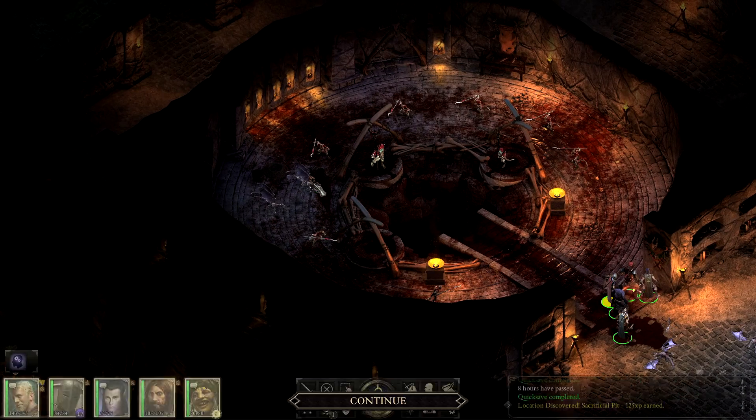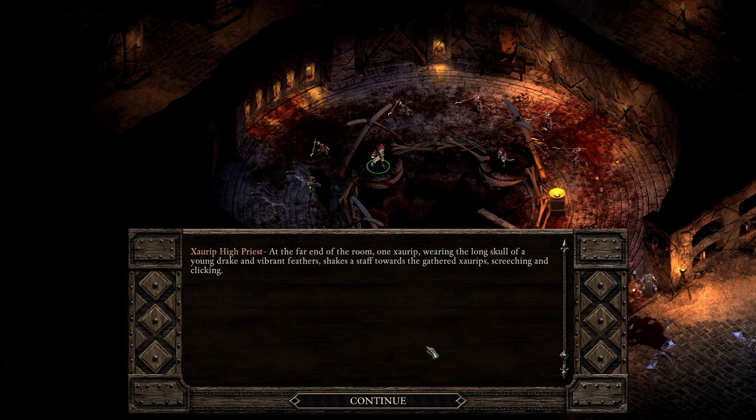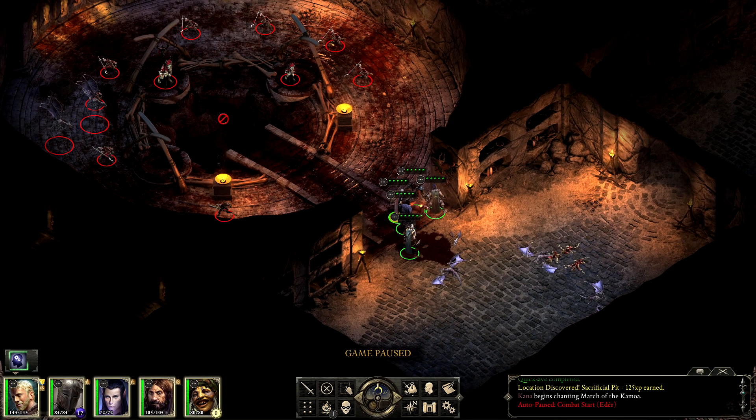Nothing bad is about to happen. Xorib High Priest. Stepping into this chamber, you are assailed by a cacophony of screeches, growls and barks. Blood-spattered Xoribs dance in frenetic leaping motions. To one side, a Xorib plunges his head into a bucket teeming with blood to daub patterns onto others eager to join the rites. At the far end, one Xorib wearing the long skull of a young drake and vibrant feathers shakes a staff, screeching and clicking. The High Priest suddenly raises the staff above his head, shrieking, then swings it downward to point at the pit, and then at you. I think we've just been invited to participate. Oh my god.